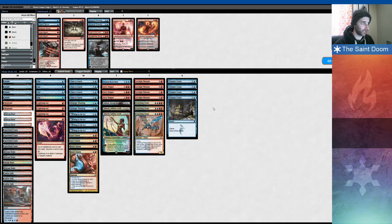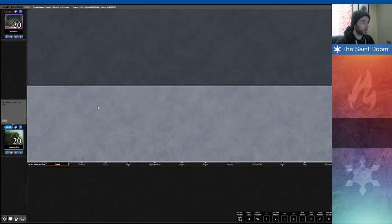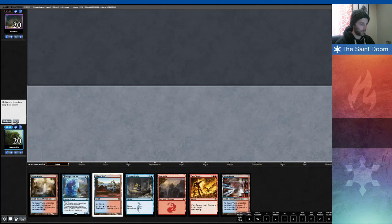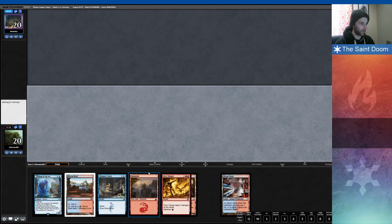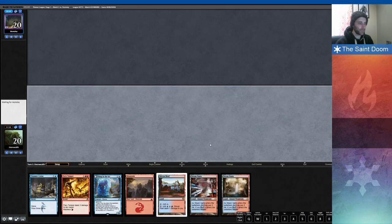My opponent runs giant creatures. The Ashiok actually felt decent there. Brazen Borrower felt really nice. Turn two Thing in the Ice — I'll keep that. This is not a very good hand, but I can't imagine a much better six. I need resources in this hand anyway. Turn one Steam Vents tapped, turn two Thing in the Ice, and then I can start playing from there. Thing in the Ice is much slower in Pioneer than in Modern, mostly because there's no Lightning Bolt — Lightning Bolt was just so good with Thing in the Ice.